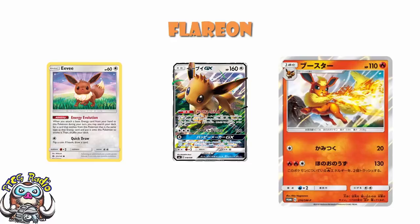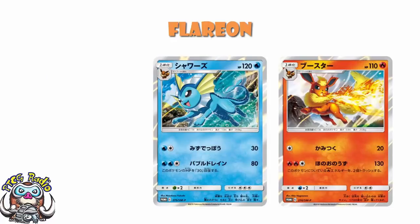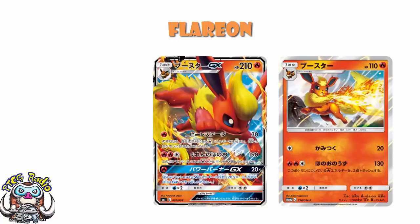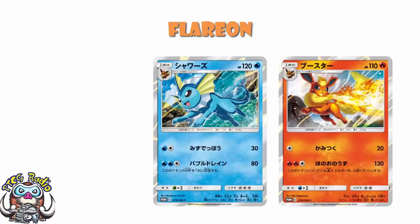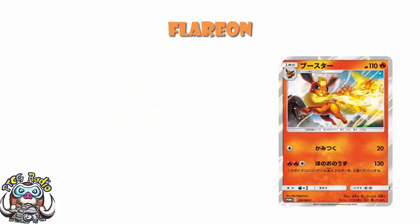I really, really like this as a non-GX attacker in Flareon GX decks. I think it works beautifully. I think Vaporeon kind of sucks, but I think this Flareon is a really, really good attacker. Outside of Flareon decks you're not playing the Eevee anyway, and you don't have that inbuilt energy acceleration with Flareon GX — maybe it's not as good. But in a deck where you're already playing Eevee, with energy acceleration built in and a really powerful GX that may well want a non-GX attacker, it's phenomenal. I'm giving Vaporeon two Wossies, and I'm giving this non-GX Flareon between three and four Wossies — we don't give half Wossies, that would be barbaric.